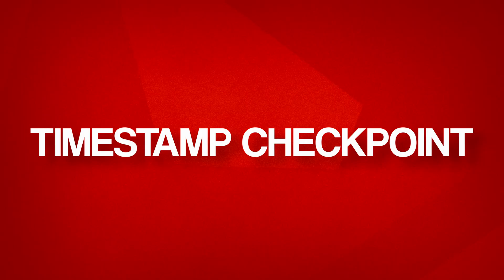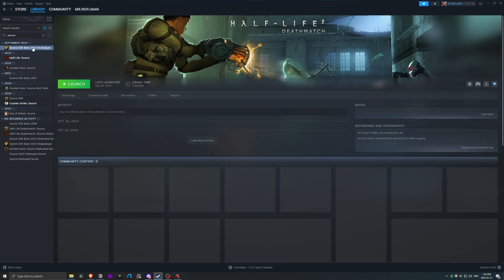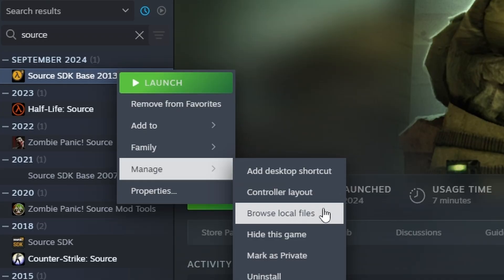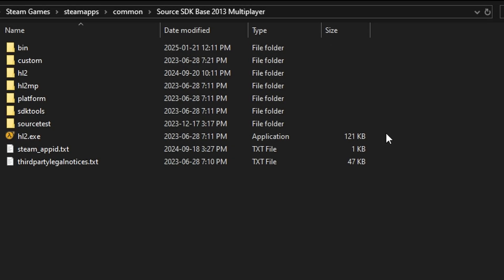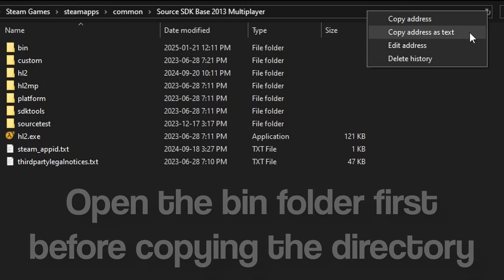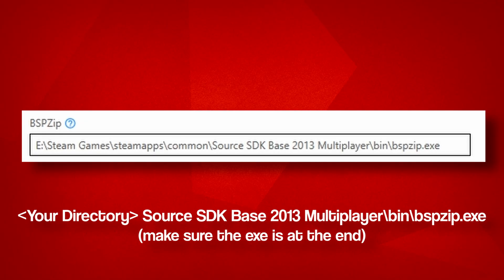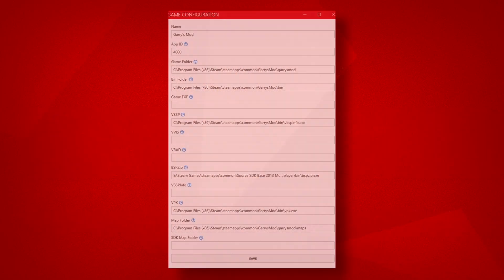This is where people who had Garry's Mod show up automatically should be at right now. We're almost done with the manual creation. We need to target BSPZip inside of our Source SDK Multiplayer. So right-click the game in your Steam library, Manage, Browse Local Files, navigate to the Bin folder, and on the top of File Explorer, right-click your top directory and copy as text. Your BSPZip will be YourDirectory/Source SDK Base 2013 Multiplayer/Bin/BSPZip.exe. There are probably a lot of empty spaces for those who did it manually — don't worry, as we don't need them, as those spaces are meant for compiling maps with CompilePal. Since that is beyond the scope of this video, we're going to ignore them.